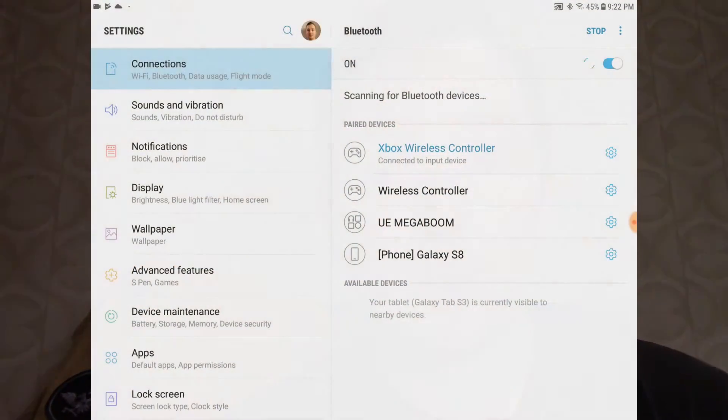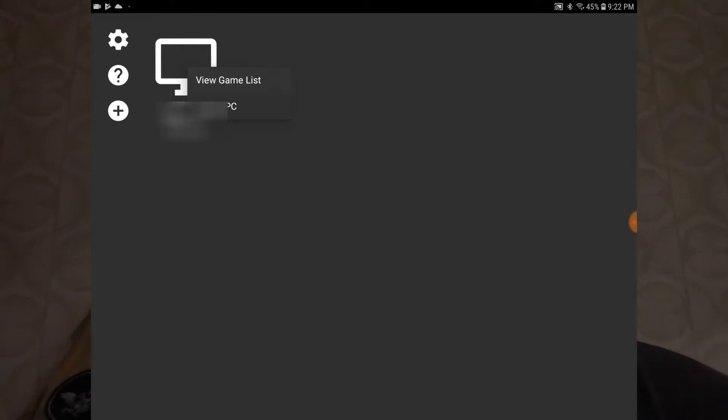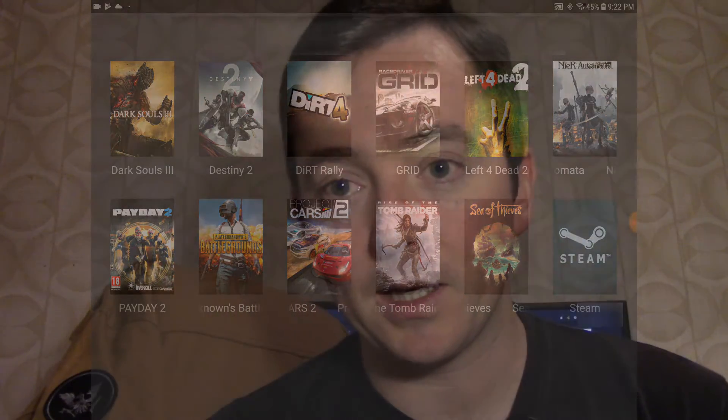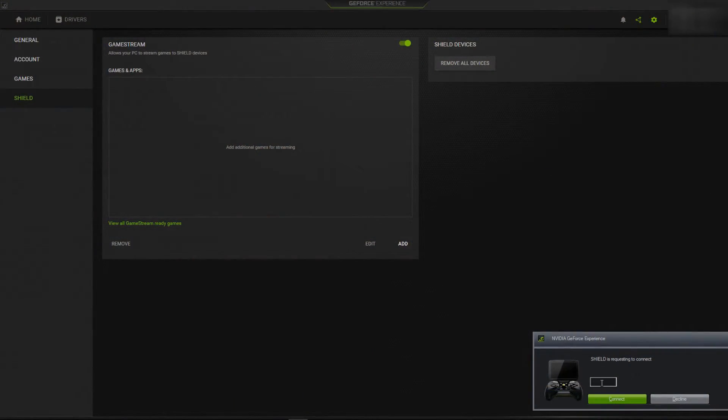Then you go into Moonlight and once you're in Moonlight it should scan the wireless network that your device is connected to — which should be the same network as your gaming PC. If it is not the same network, it will not work. It will look for your GameStream server, which is your gaming computer that you have enabled GameStream on, and it should find it there listed by your computer name. When you tap on it, it will advise you that it needs to synchronize and will give you a four-digit PIN number that you need to enter on your computer, which should now have a pop-up saying that an NVIDIA Shield would like to pair.